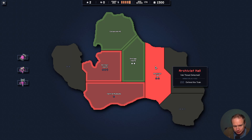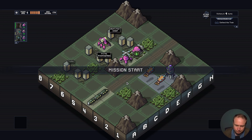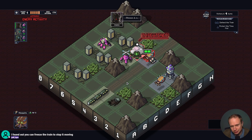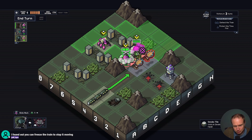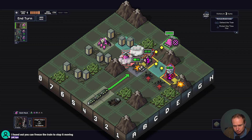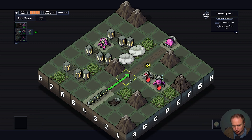Defending the train is always a little painful, but I don't really see a better option. You can freeze the train? Oh, that's interesting. The smoke bomb is going to be a little annoying here, but that's Opener for you — move here, block everything up, then we'll just leave the spider bot. That's a fine deal. That was a great first turn.